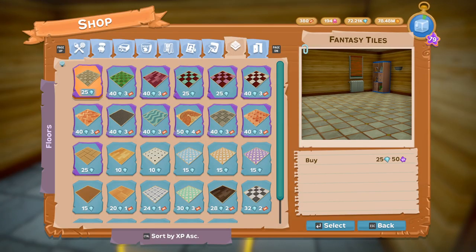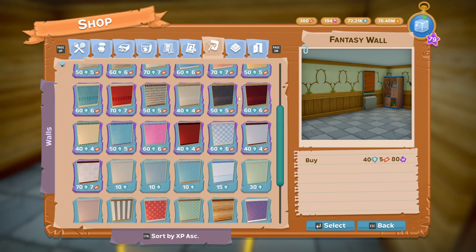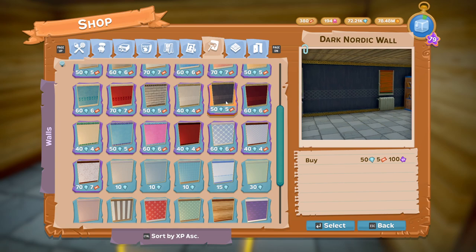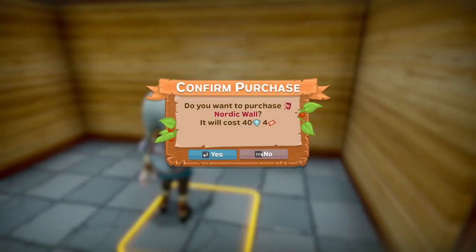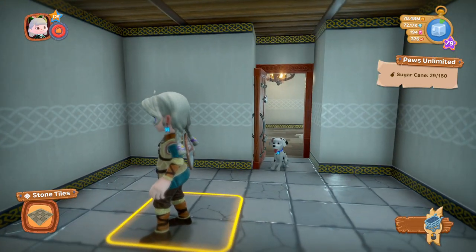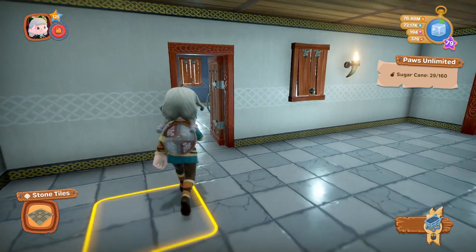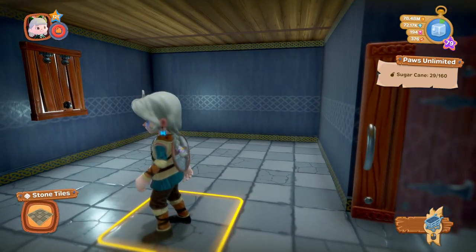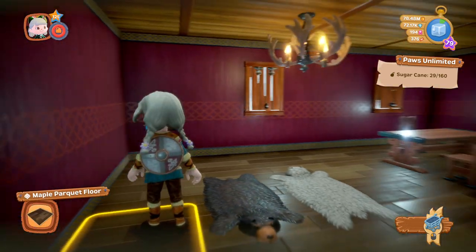As for the walls, we've got Nordic Walls with three different color variations. There's a white one, a bluey-gray one, and a red one. I'll put the white one down — that's the white one. That's the bluey-gray one, and you've already seen the red one in the main room.